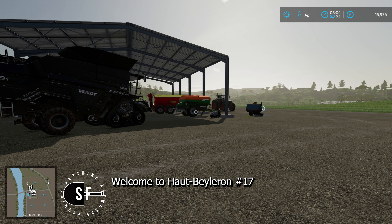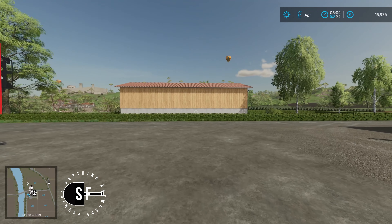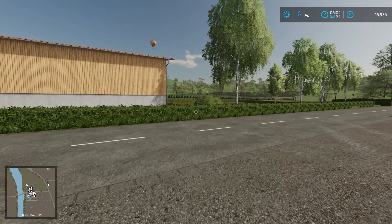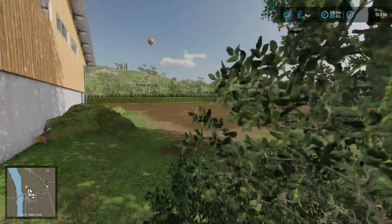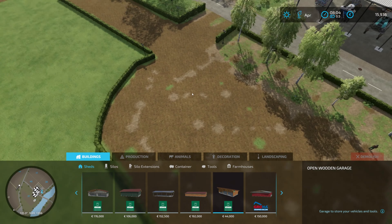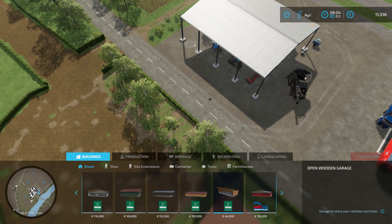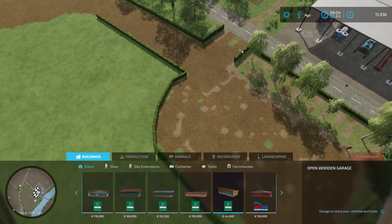Welcome back rock pickers to Haut-Beyleron. We have done some changes. We have a hedge here, and we're gonna show a little bit from above. It's a little bit more apt. So we have done differently — I said I was gonna have this so I can drive in here, but this made it look better.